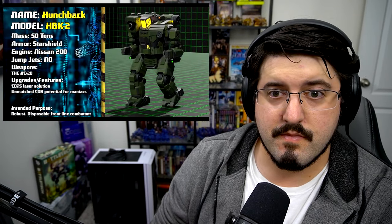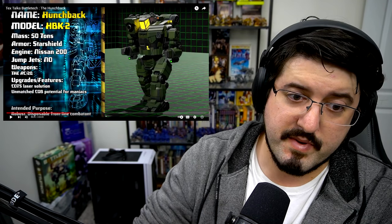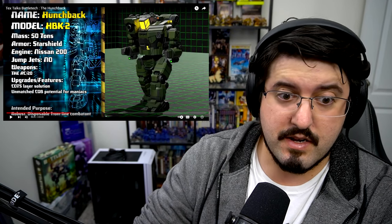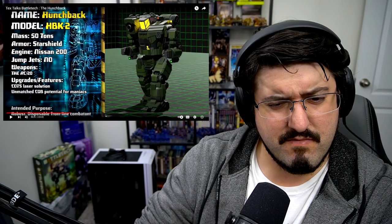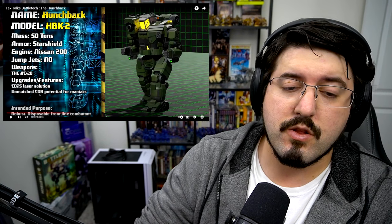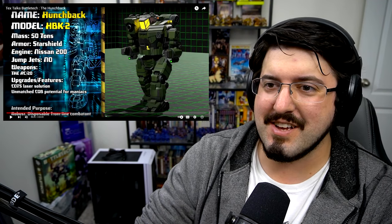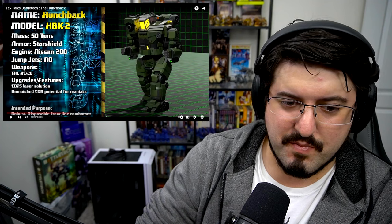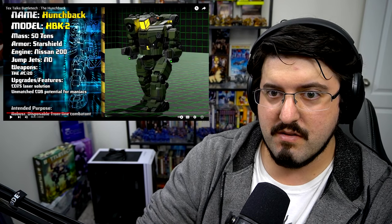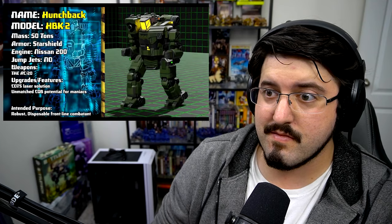Link below - video, hit it up, let's get started. We begin with the original poster child of CQB: 50 tons, 200 jump jet, no weapons save the AC-20. The very first one had an AC-20 - unmatched CQB, close quarters combat potential for maniacs, because if you're close enough to be punched you're close enough that an AC-20 won't miss. Robust disposable frontline combatant - emphasis on disposable, and also robust.